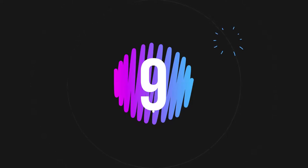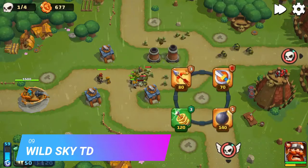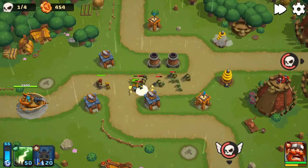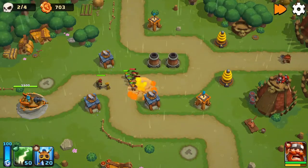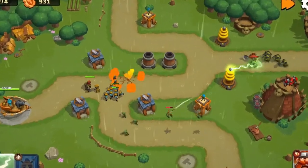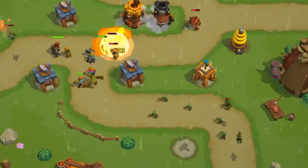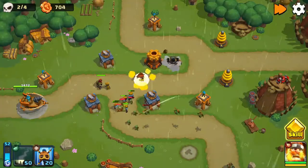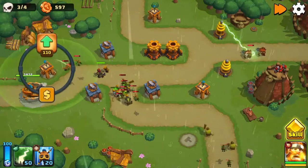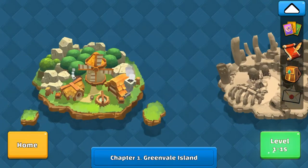Moving on to number 9: Wild Sky TD. Defend your ship from evil monsters in this epic tower defense game. From orcs in a green forest to a roaring dragon in a hot desert, this tower defense meets RPG game allows you to build towers, recruit a hero, and throw exploding balls of fire — all with the aim of stopping orcs, zombies, and dark elves from destroying goodly souls. Key features include a collection of interesting maps in a 3D environment.